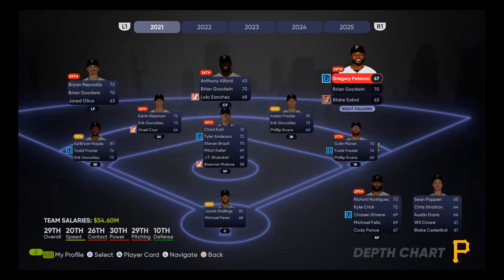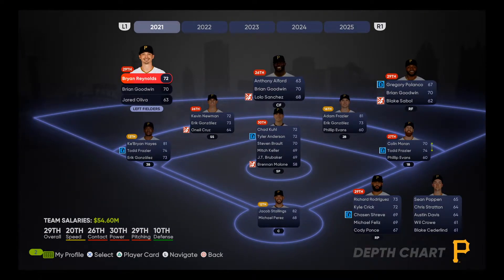I want to try to keep the Pirates core as much as I can, although there's really not much of a core. What I mean is there are people in this organization we're going to try to hold on to, especially some of the prospects — people like O'Neal Cruz, Travis Swaggerty, Cabrian Hayes, Blake Sabal, Brendan Malone, Lolo Sanchez. These are people I'm going to try my best not to trade away because I want these guys to develop. I want to see the Pittsburgh Pirates succeed.